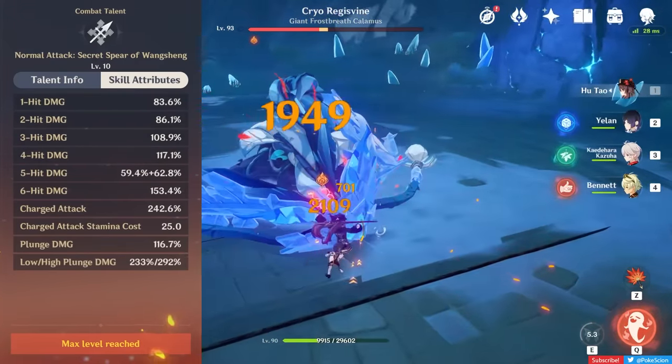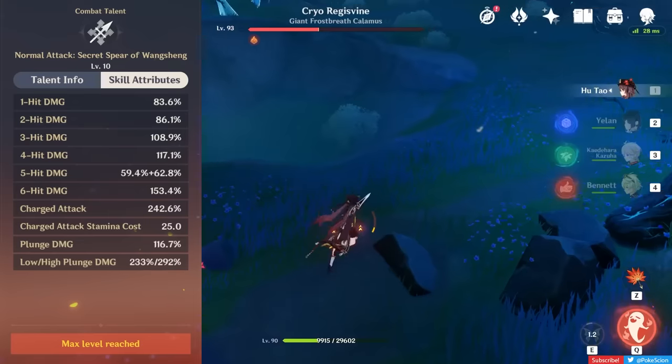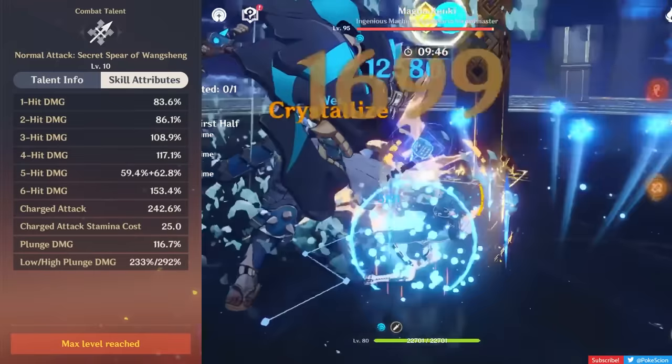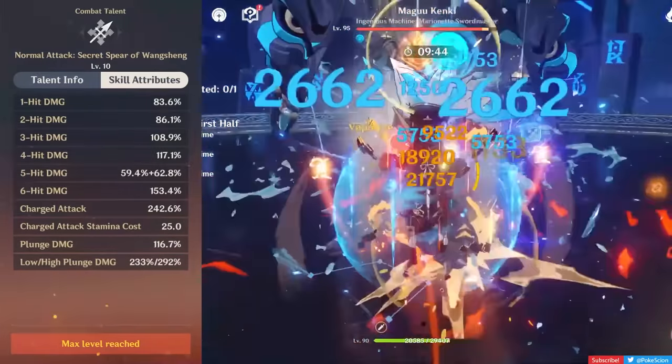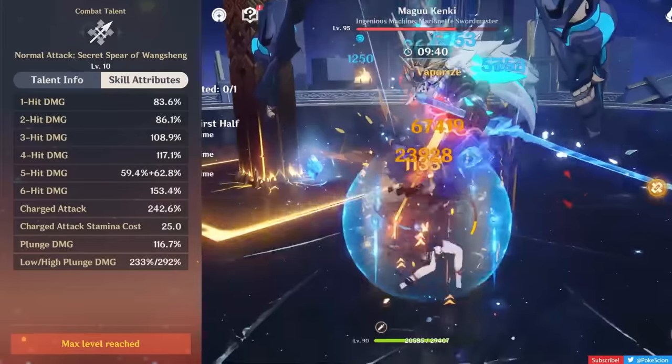Pairing the bonus attack Hu Tao gets from casting her skill with the pretty high multipliers from her normal attacks, and especially charged attacks, are what make her do ridiculous damage. For this reason, your main goal when playing Hu Tao is to hit as many charged attacks as you can before her Paramita Papilio state ends.